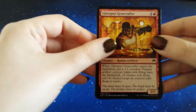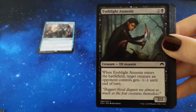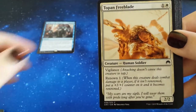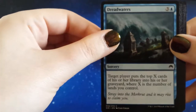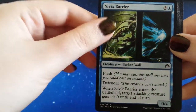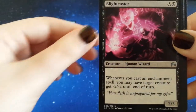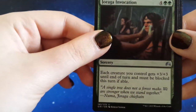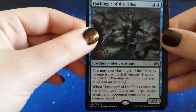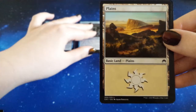Alright, pack number two. We have Gearipper Gear Crafter, Reclaim, Dark Dabbling, Eye Blight Assassin, Chandra's Fury, Topan Freeblade, Dreadwaters, A Crow and Jailer — Potato Cam, behave — Nivik's Barrier. Our first uncommon is Brawler's Plate, then Blightcaster, Ugarra Invocation, and our rare here is Harbinger of the Tides. Lots of blue — second blue. We're feeling blue today, apparently.